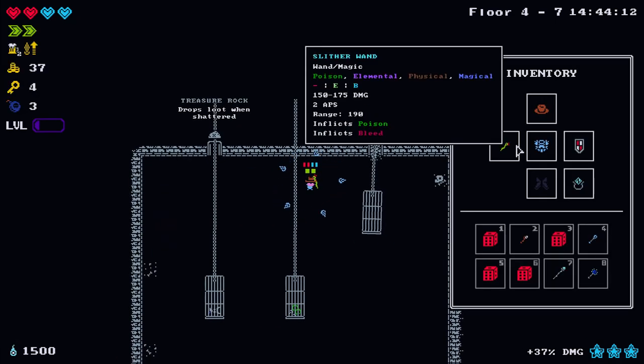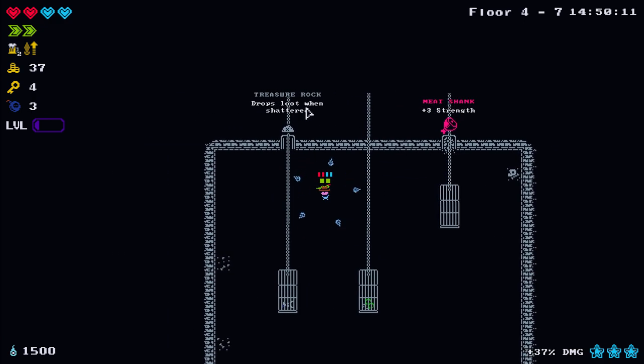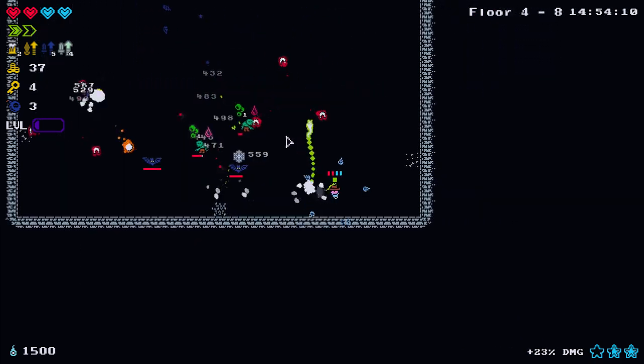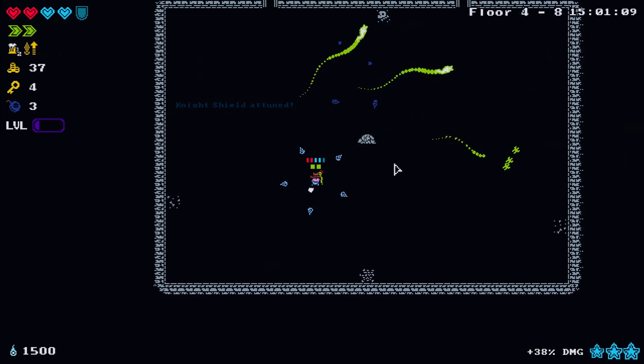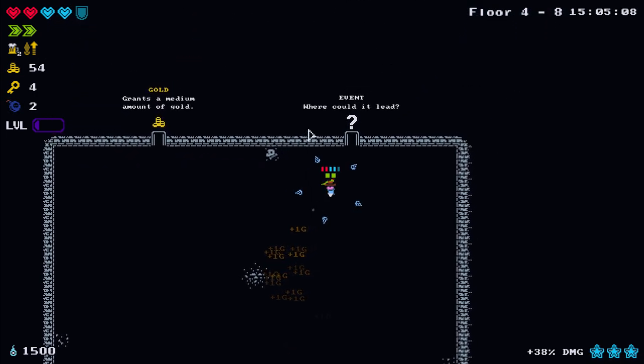These stats are E on dexterity and B on intellect, so grabbing three strength wouldn't be amazing - I'll go for the treasure rock instead. These shots are kind of oddly curved. The dot damage seems okay.